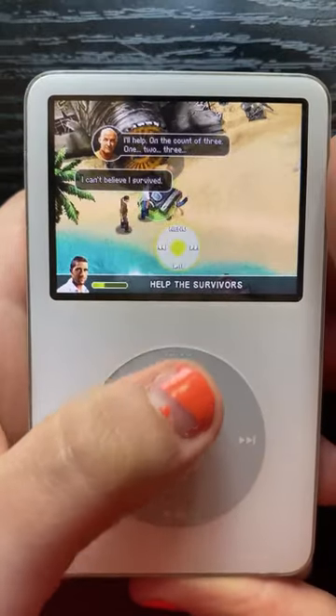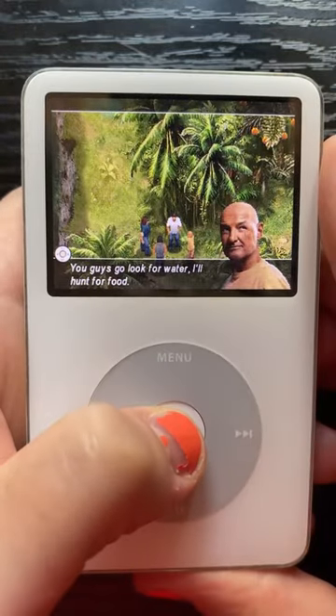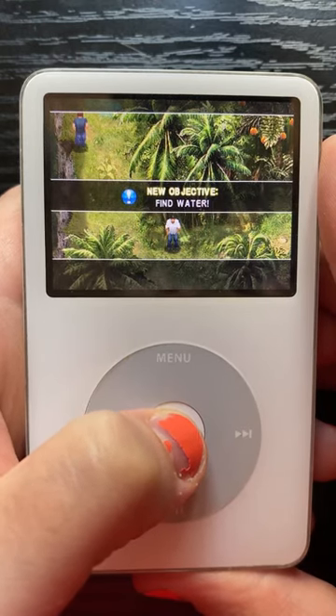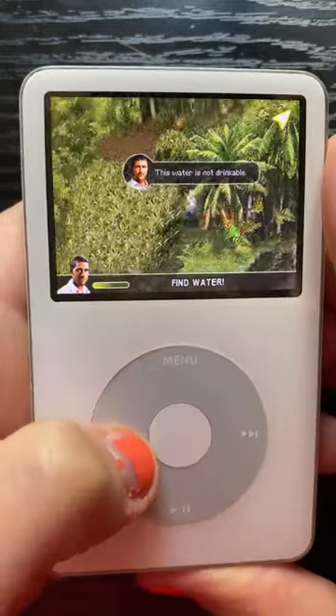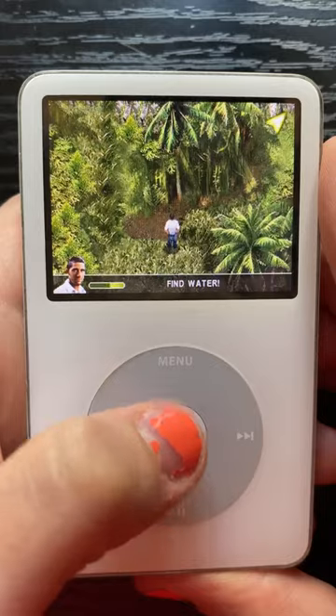Gameplay is fairly simple — you could just easily click around and eventually finish it, as it doesn't really require much skill. The characters' dialogue with each other feeds into what the next task is in the game, so you could be searching for a person or finding something to eat for the campsite. This was definitely a different type of game than what we are used to on the iPod, and some other games followed this same format.